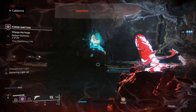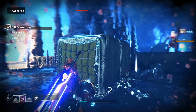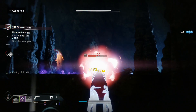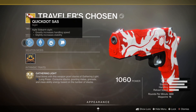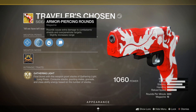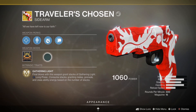It's great. I love how it has great impact, great stability, great handling, and great reload speed. They updated the weapon and gave it some new perks. So this is the Traveler's Chosen right here — it comes with Quick Dot SASS, a gradual sidearm sight that greatly increases handling speed and slightly decreases stability. Armor Piercing Rounds cause extra damage to combatant shields, over-penetrate targets, and slightly increase range.